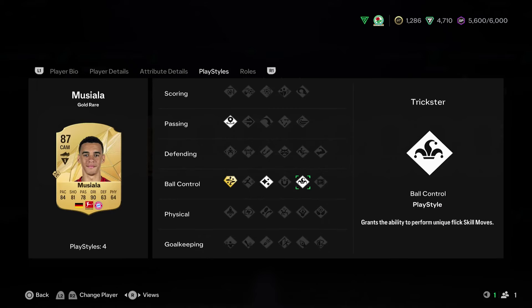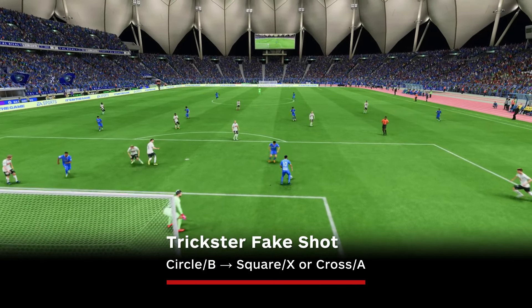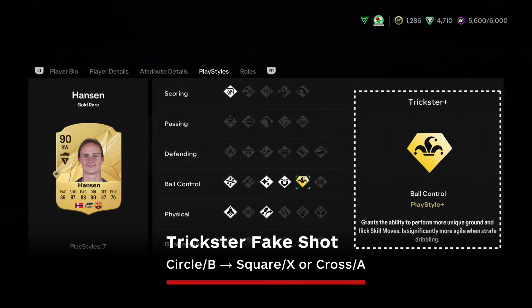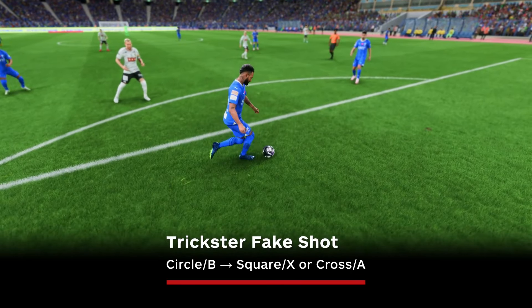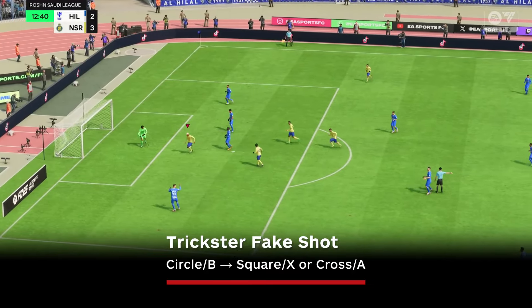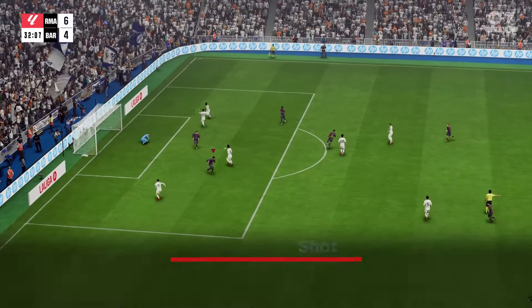There's another new skill that can only be done by players with the trickster playstyle called the trickster fake shot. It's done the same as a normal fake shot, but this version gives you a quick ball roll animation that opens up space better than most skills. If you have a player with the trickster playstyle, you need to be using this skill. All you do is press circle/B to load up a shot and then cancel with square/X or cross/A. You can also use the left stick to change your exit angle after performing the skill, putting you in the perfect position to score.